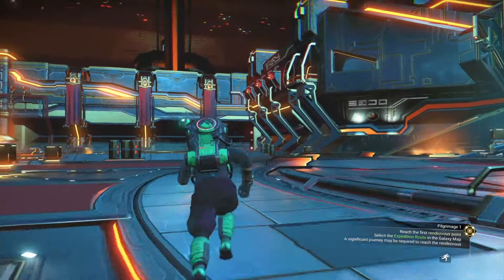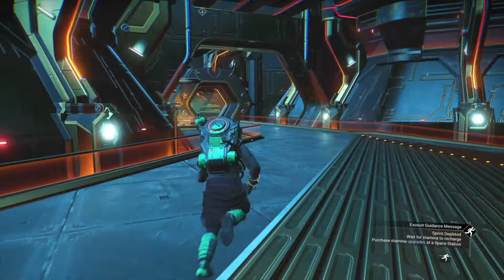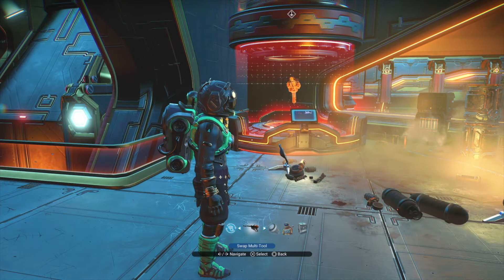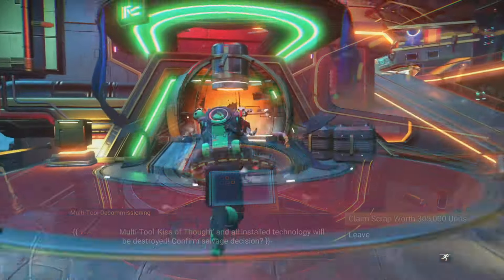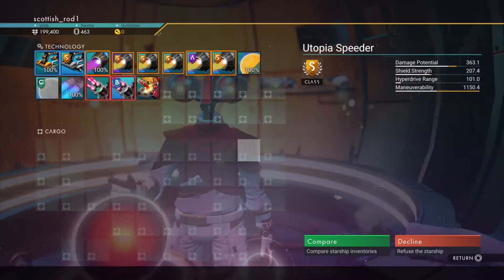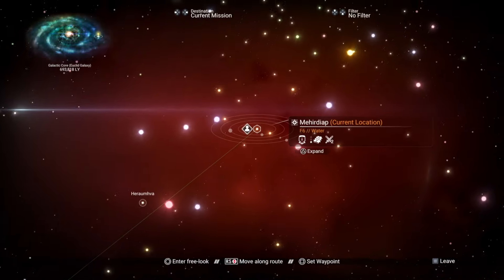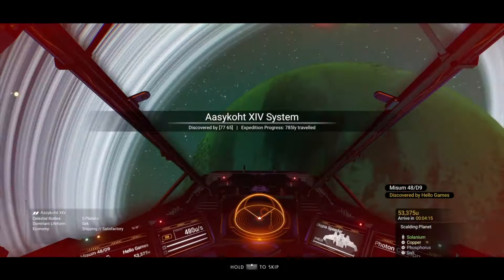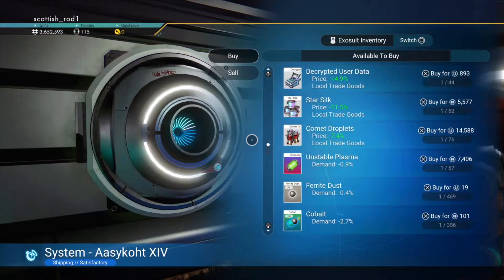Head to those stairs over there, then go to the teleporter room. Select the multi-tool you want to scrap, then scrap it for some units. If you've done the previous expedition, you can pick up your speeder and possibly scrap your old ship. But if you do that, remember to transfer your tech first. It's time to jump to the next rendezvous point, but before going there, go to the space station. If you need to, buy some materials with the units you made from scrapping the multi-tool.